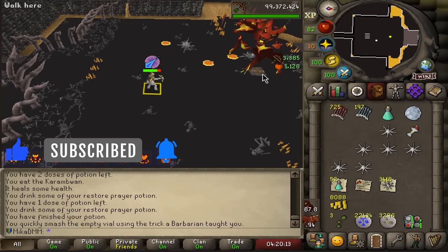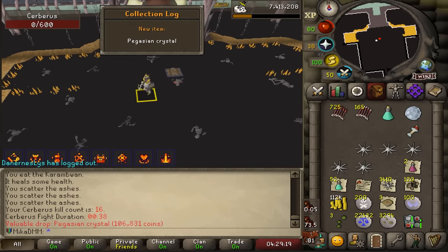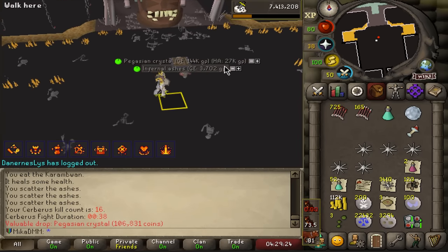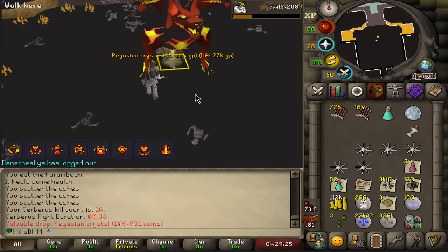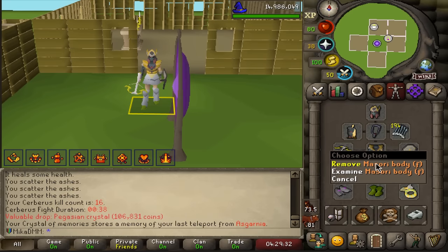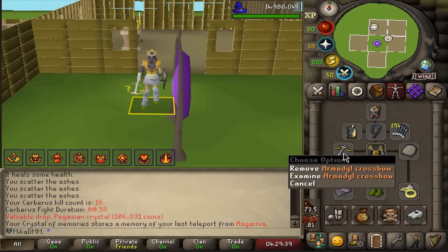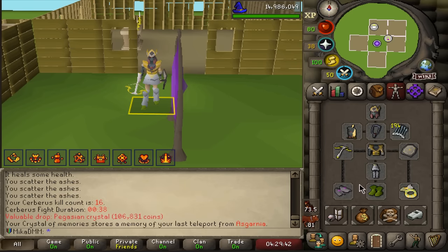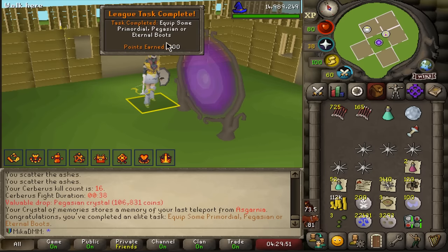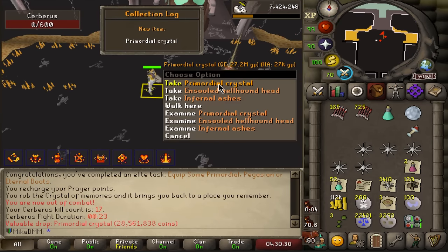Okay just kill kill kill — 16 kills in and we get the best possible drop for us! This is insane for our account. We are literally only missing the Masori bottom to be completely beasted out. There it is — pegasian boots, 200 points, and then back to back into primordial crystal as well!